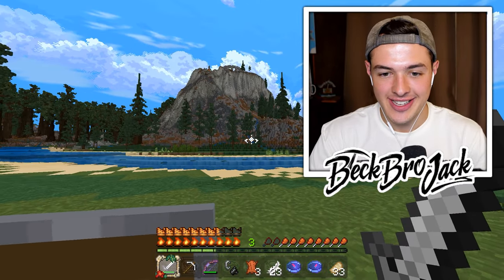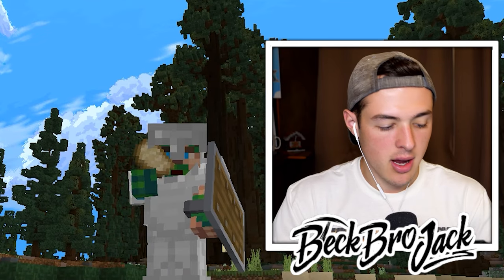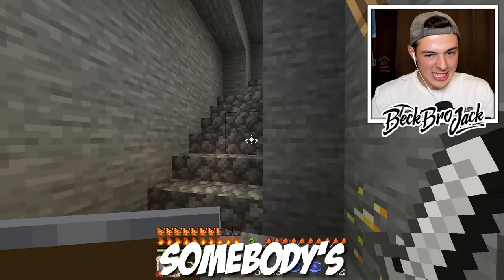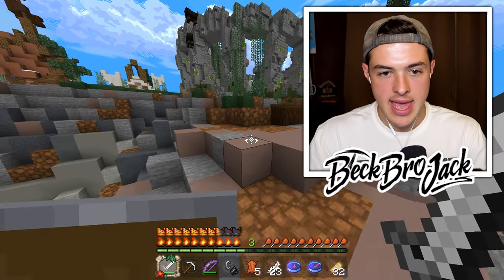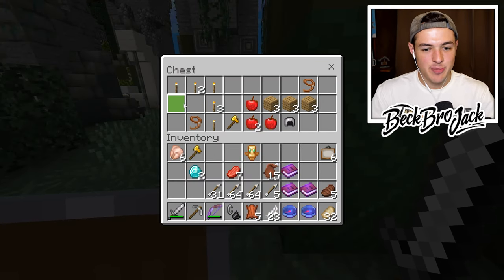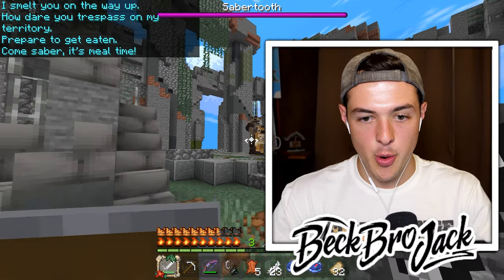That's where the saber-toothed tiger is. I think the best approach is to just climb up that little ridge right there. Mr. Yak, I thought we were friends from earlier, man. Me and Mr. Yak are apparently not good friends. The only thing that hasn't tried to attack me yet today is a fish. Look, somebody built a walkway all the way up to the top — that means that somebody's been here before. Sabertooth tigers do not know how to build, at least not that I know of. We've made it to the top. Let's go check out the chest — we can pick up a few extra arrows just in case this battle goes on for longer than I think. Wait, what are you? I smelt you on the way up. How dare you trespass on my territory? Prepare to get eaten. Come, saber — it's mealtime.